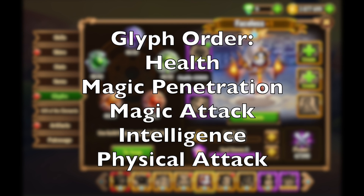You really want to be extremely mindful — maybe more than any other hero in the game — about Glyph order. Do some research on what your heroes do and what you're trying to duplicate with that Doppelganger skill and level them up that way. But a good rule of thumb is: health first, then magic penetration, then magic attack, physical attack, and then intelligence.